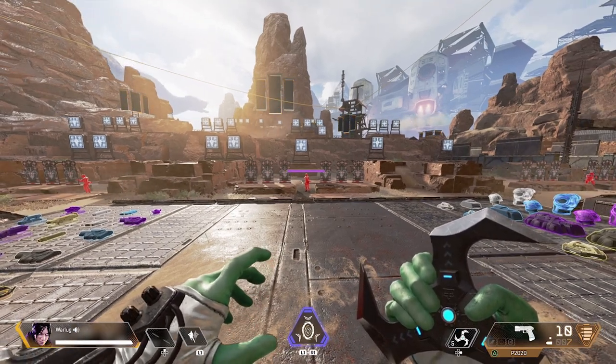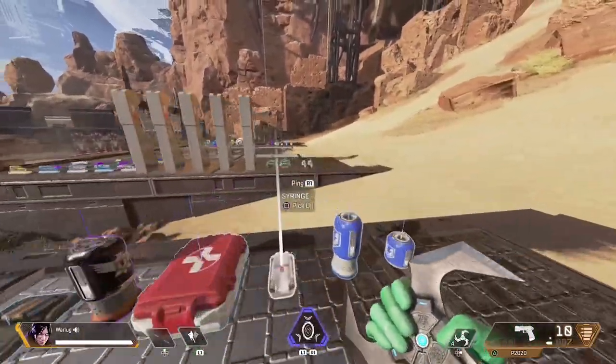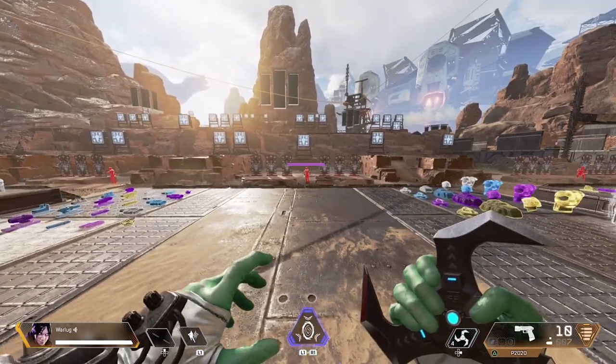If it was my choice, I would always carry an Arc Star or a Thermite over the frag grenade, but depending on what's available in a bag or what's around, definitely carry one of these. Moving on to the Thermite.